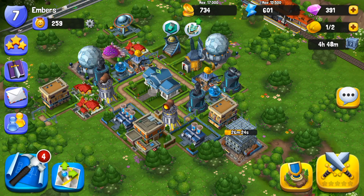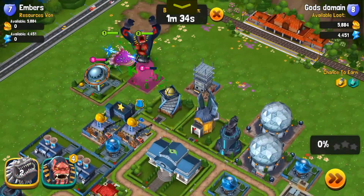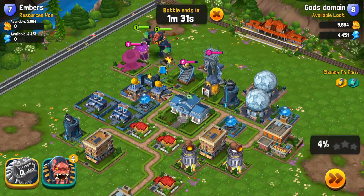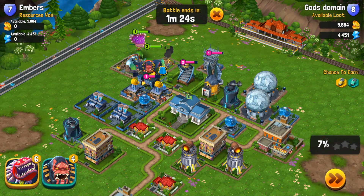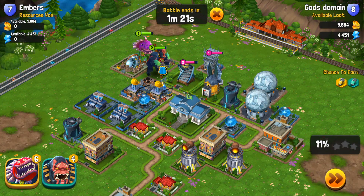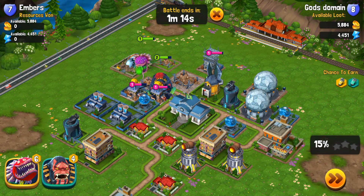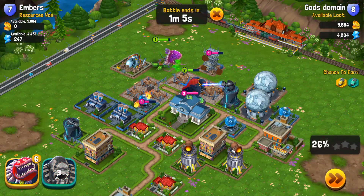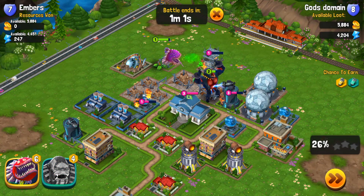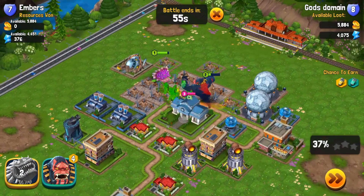I'm actually going to show you a replay — thank God these guys have replay — of a battle I did a couple hours ago, just so you get a feel for the gameplay. Right now I am allotted two monsters, and as you level up you're allotted more slots. This isn't like Clash of Clans where you can drop 30 or 40 troops. Basically you're only attacking with a small handful of monsters, and you can't see the energy generated for special attacks. For the most part these monsters are attacking on their own — you have no direct control except for the special abilities. But if you're smart, you can use your special abilities to push your monsters in a certain direction, which is really key.